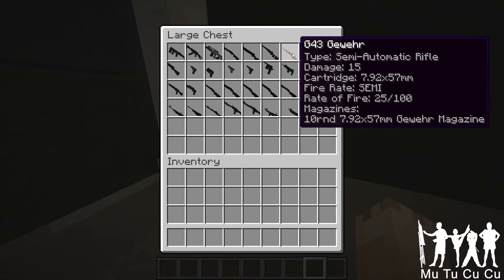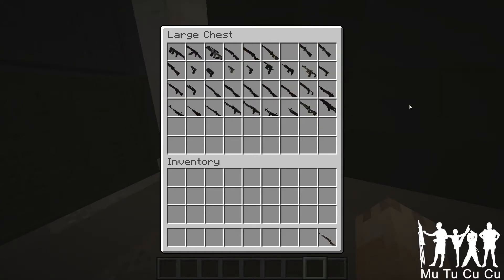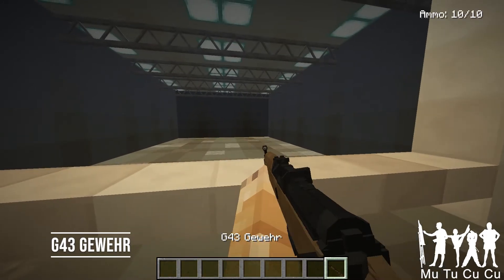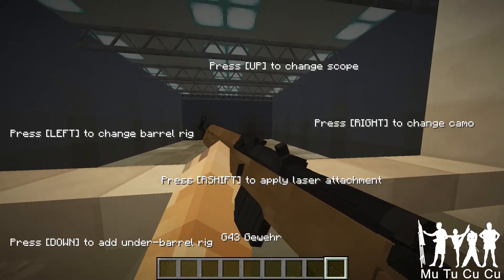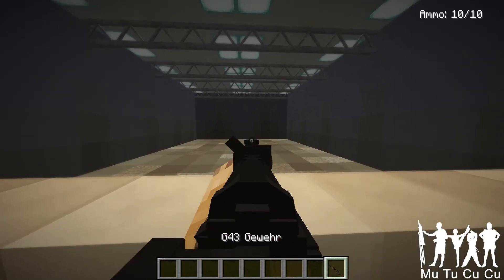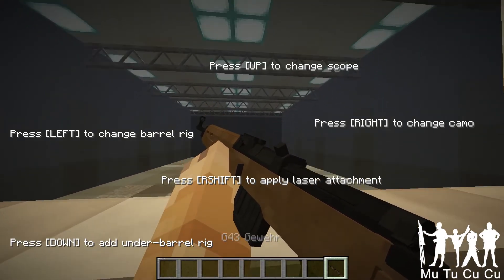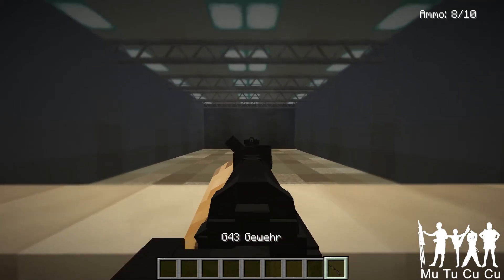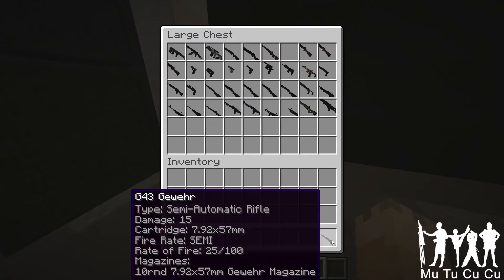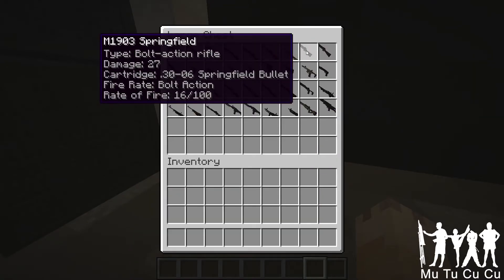Next, the G43 — I don't know how to pronounce it. It is a German rifle from World War II. It is basically semi-automatic, 10-round mag, pretty close to 8. It's basically a rip-off of the Garand, but German — World War II Germany. So that's pretty cool.